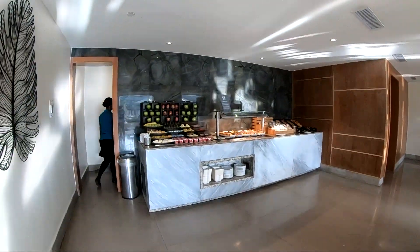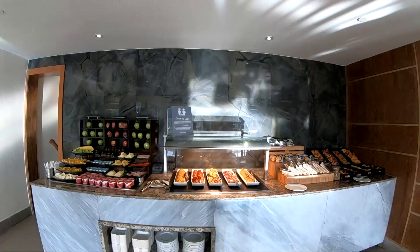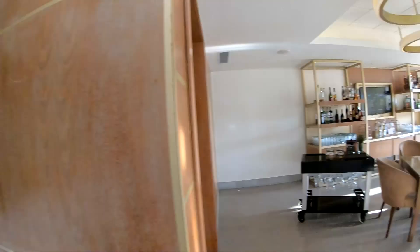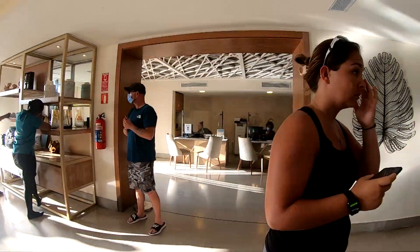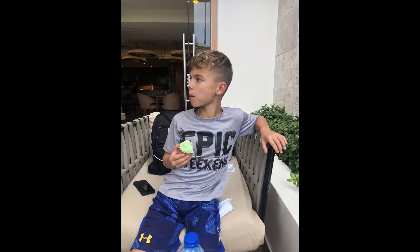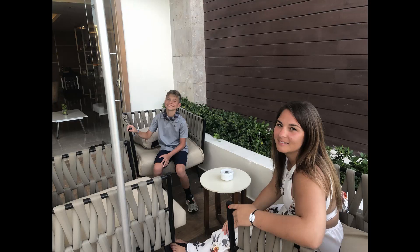Inside the lounge, you do have the check-in stations, but you don't really go to those stations. They're going to take you in, get you seated, and ask if you want anything to drink. They're going to let you go get any food — they have really good tuna salad up there. While you're there eating and relaxing, they're going to come out eventually and get your passport and give you a Diamond Club band. The cool part about that band is it's also your room key, so you don't have to carry anything with you while you're there.